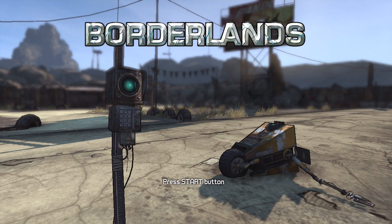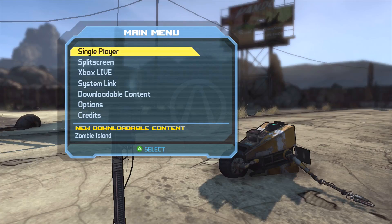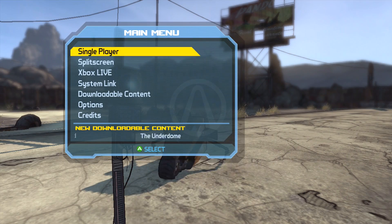My goodness, check out these Xbox 360 graphics. By the way, look at the rigid edges on Claptrap right there. Let's go ahead and boot this up, grab the hard drive, and I have no DLC installed for this, I don't believe.